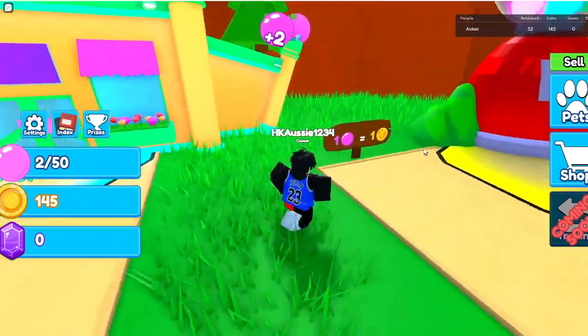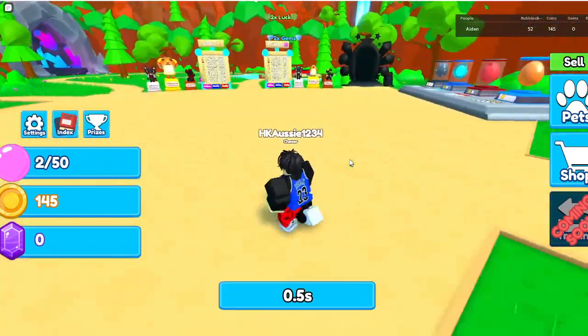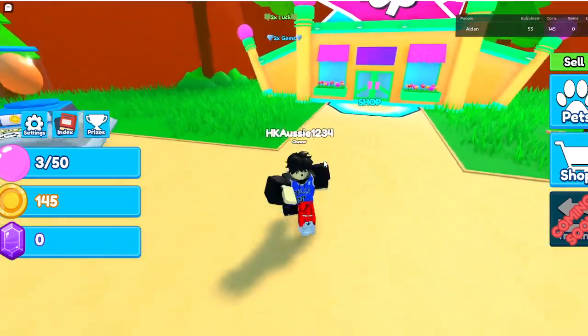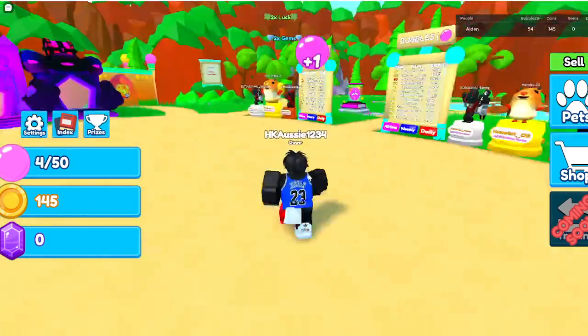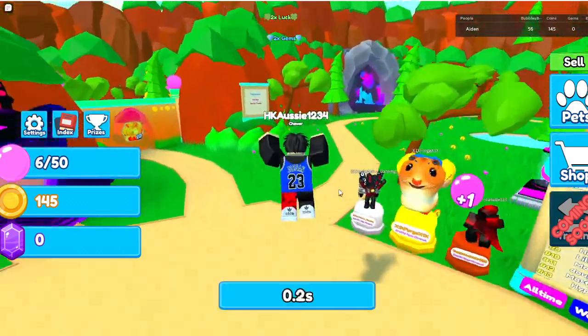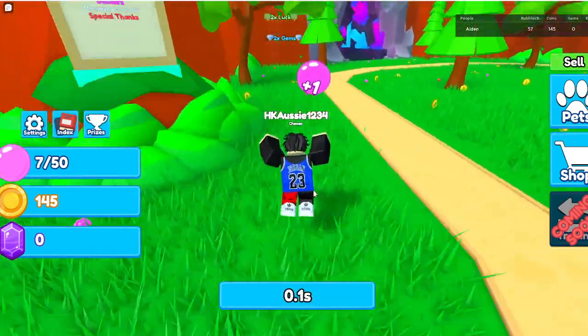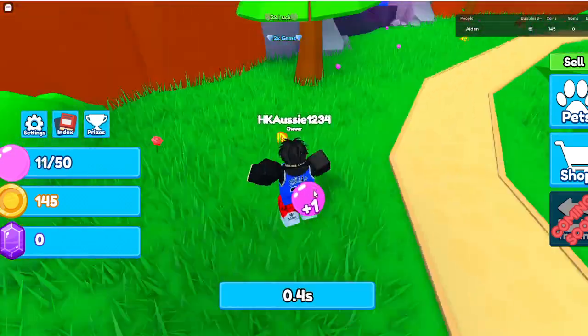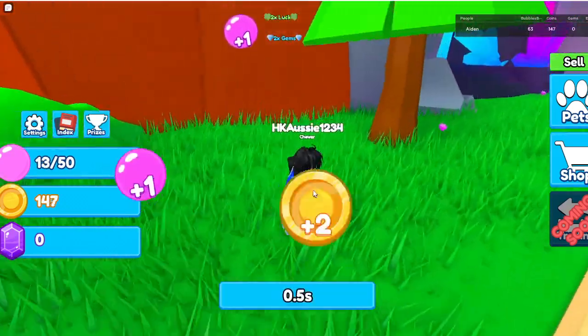That's bad. One bubble equals one coin — not that good because the next one is 250. So basically I'd have to get 250 more, and that already took me like two minutes. Well, nearly — I was talking a lot and trying to explore and trying to cheat to get into the VIP section. But completely ignore that fact and pretend I was clicking the entire time.